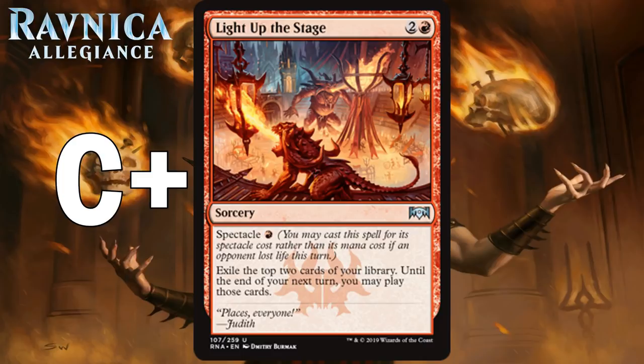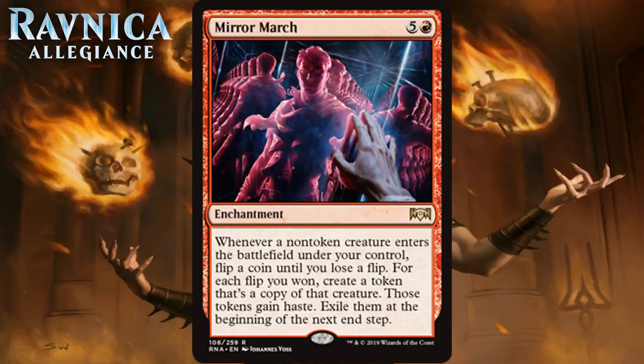Next up we have Mirror March, which for 5 generic and a red is a rare enchantment. Whenever a non-token creature enters the battlefield under your control, flip a coin until you lose a flip. For each flip you win, create a token that's a copy of that creature with haste; exile them at the beginning of the next end step. This is wacky — so wacky I could see a silly format on Arena where everyone gets one of these and just goes crazy with coin flips. It is super expensive at 6 mana, and if you are behind or at parity when you cast this, get ready to be in trouble. There's also a chance that even after you untap it won't do anything when you get the first flip wrong. I think it's an F.